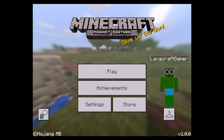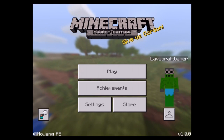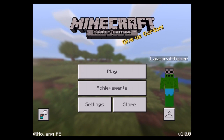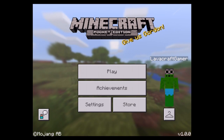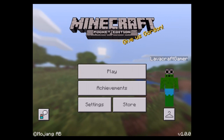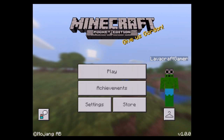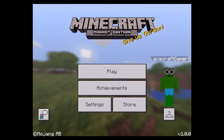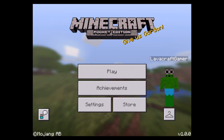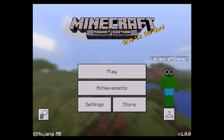Hey guys, welcome back to my Pocket Edition video. As you can tell in the little corner there, that is the 1.0.0 update symbol. I got the 0.16.0 update but I was really busy, and I thought it would be better to showcase it with the 1.0 update, so I'll showcase everything.